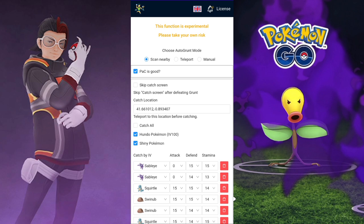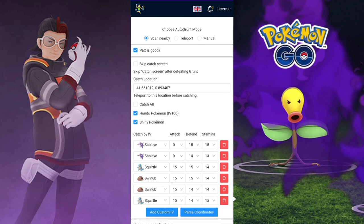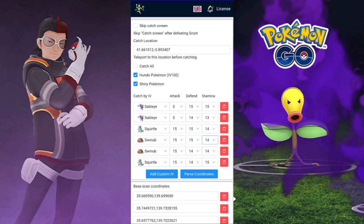So this is the scan nearby mode, which is the one I recommend for everyone starting out. Remember that you will need a paid license to get this. If you're watching this video, you probably found it on the Discord server, so you already know that. These are the settings I have right here.